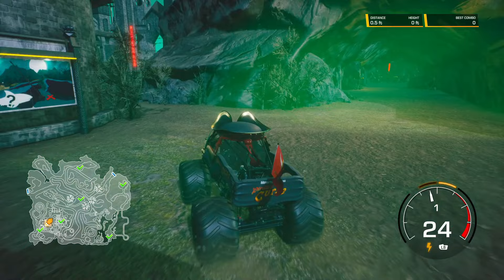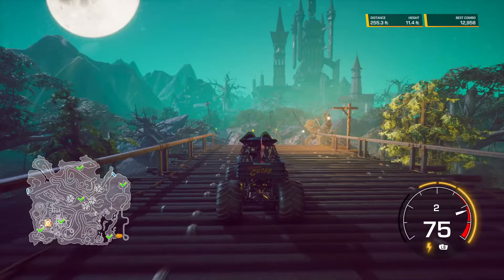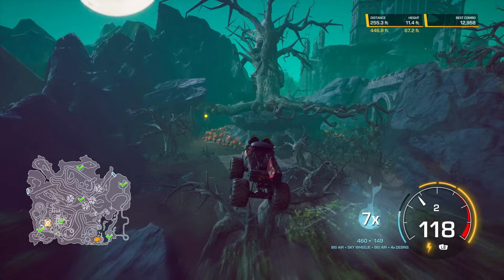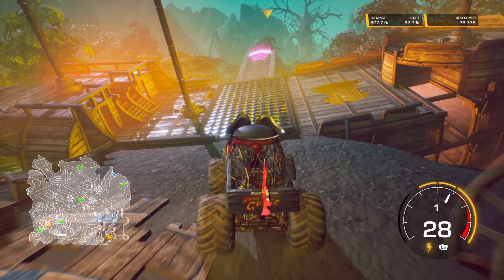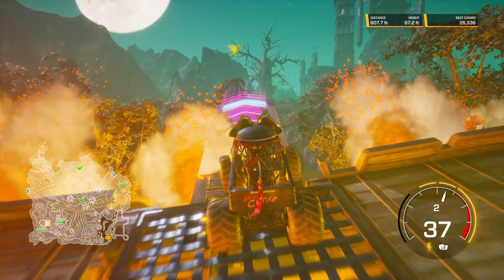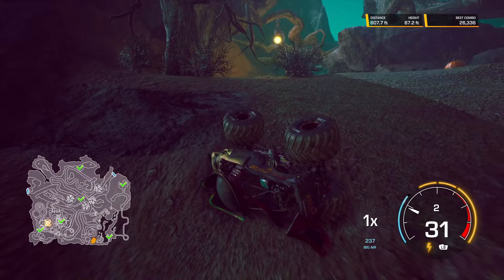Let's do Pirate's Curse next. You can get to it a couple of different ways — you can go through the pirate cave or you can just drive through the swamp. Just hold down B to reset if needed. When you get to the pirate ship, you line yourself up, launch yourself off, and there's Pirate's Curse's treasure.